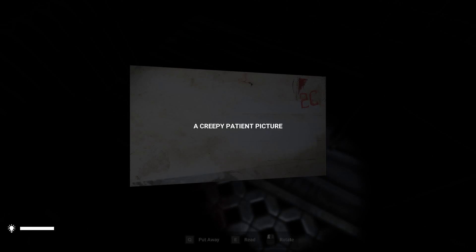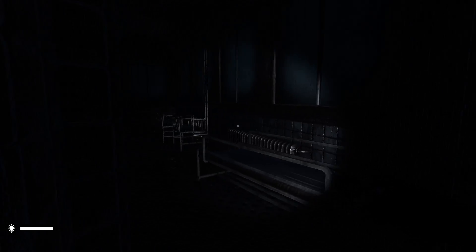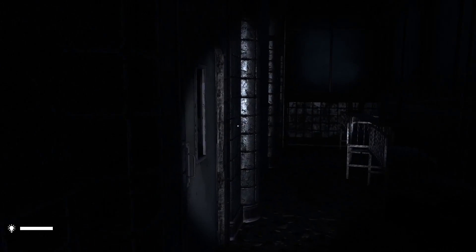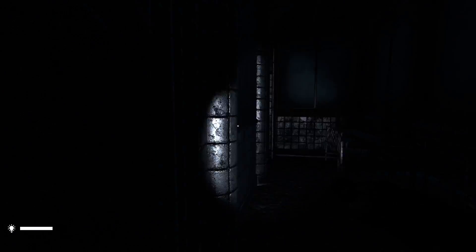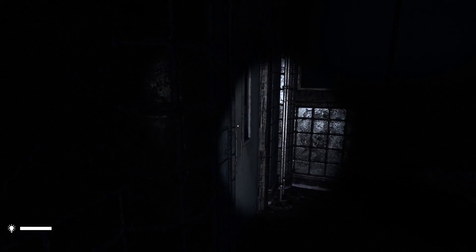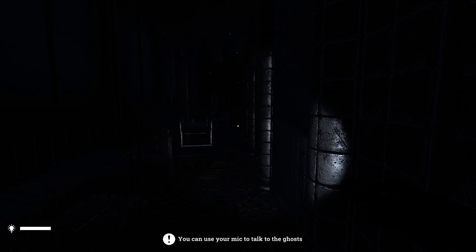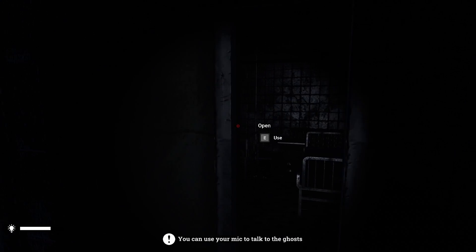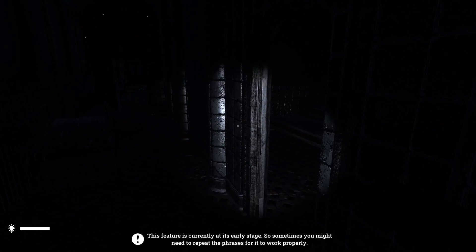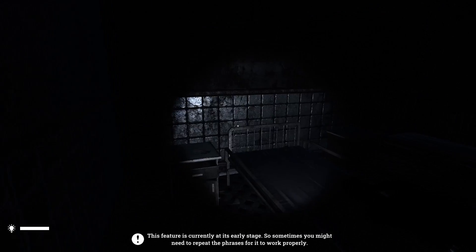I can see a preview patient picture. Our guy does blink. There's a panic mechanic we're going to have to be aware of later. You can use a mic to talk to the ghost — hello! The feature is currently in its early stage so sometimes you might need to repeat the phrases for it to work properly.